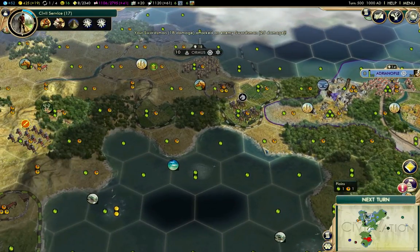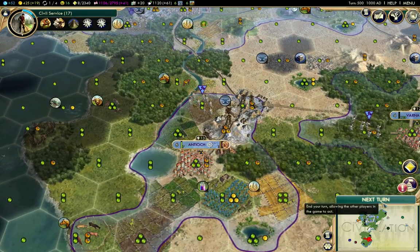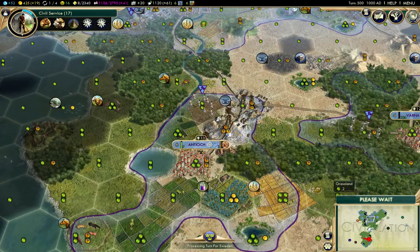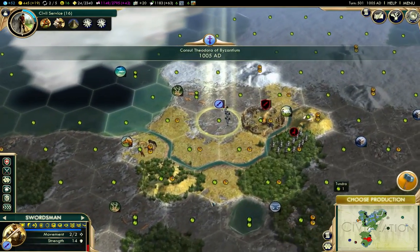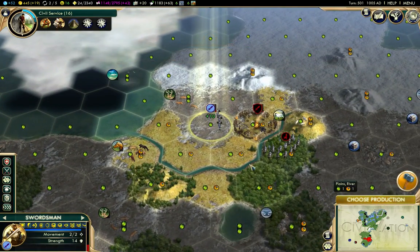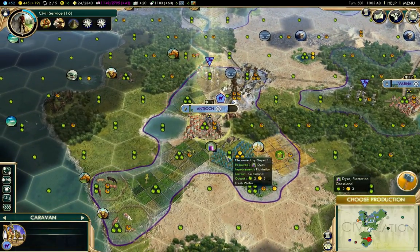I'll improve that. One turn on Petra. Will I get sniped? No, I won't - that's kind of different. I have a caravan - now I can send food. I need to build the workshop before I can send anything useful there, so I'll let that caravan sleep.